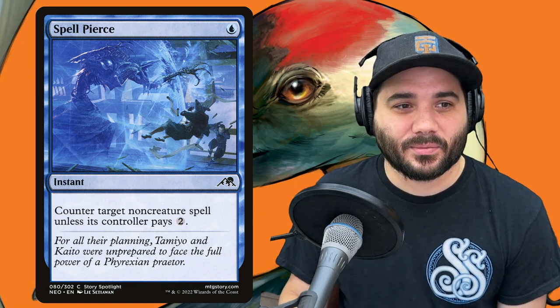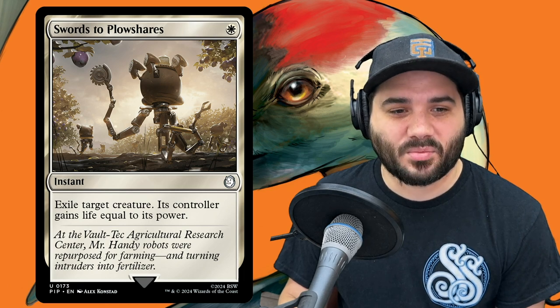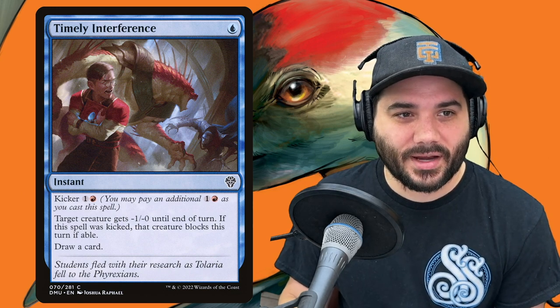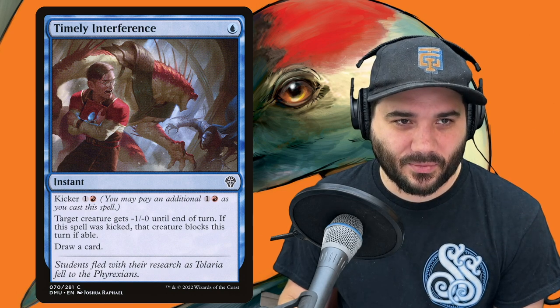Next, Spell Pierce — 1 blue, counter target non-creature spell unless its controller pays 2. Then Spell Stutter — 1 and a blue, counter target spell unless the controller pays 2 plus an additional 1 for each fairy you control. Swift Response — 1 and a white, destroy target tapped creature. Swords to Plowshares — 1 white, exile target creature, its controller gains life equal to its power — just be mindful if you exile someone's 12-12. Finally, Timely Interference — 1 blue with kicker 1 red; target creature gets -1/-0, and if kicked, that creature blocks this turn and you draw a card.